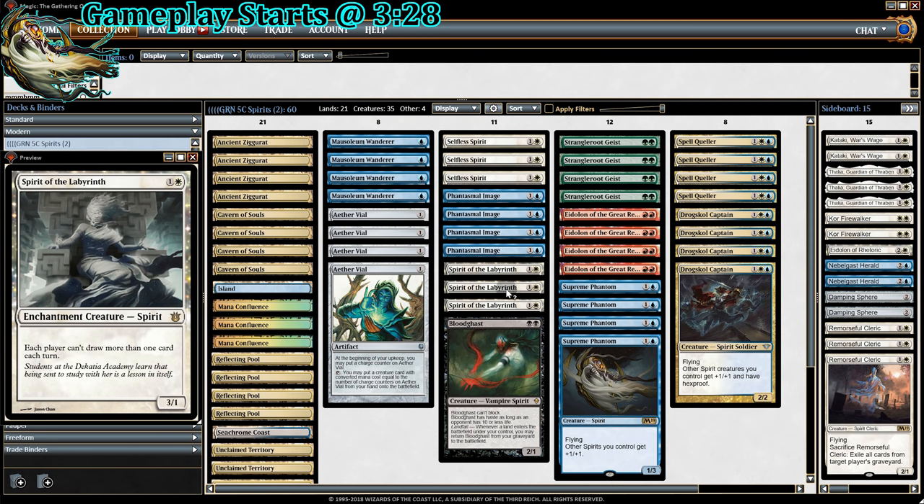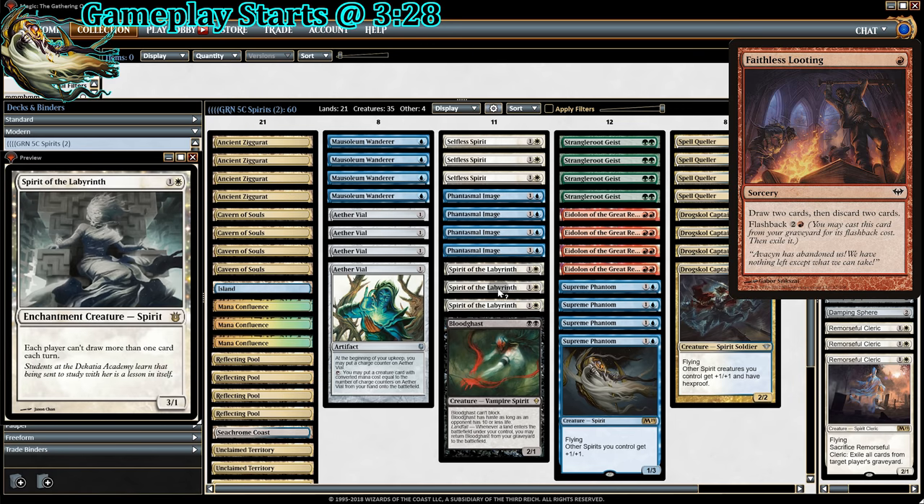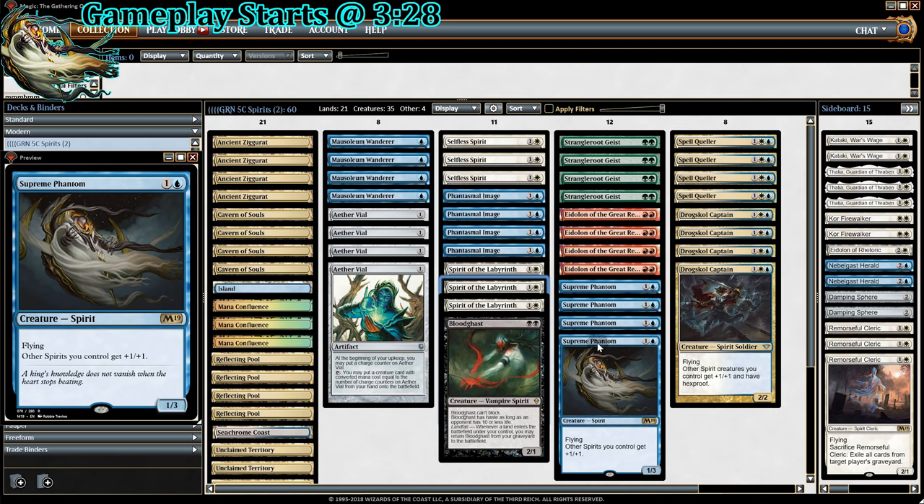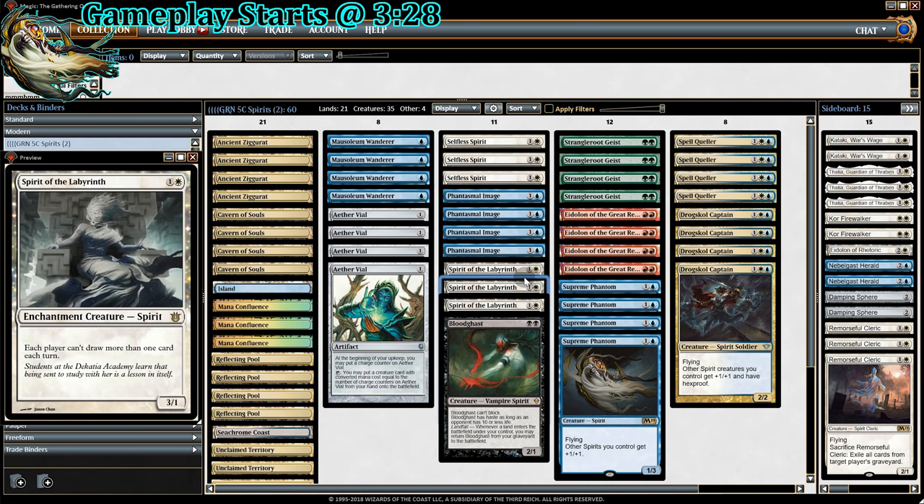Also, Spirit of Labyrinth — players can't draw more than one card each turn. Against Arclight decks that have a lot of card draw like Faithless Looting, Spirit of Labyrinth stops that. At the very least, it's a 3/1 for two mana, which is pretty good considering we have Supreme Phantom and Drogskol Captain to boost it, so it can easily get to like a 4/2 or 5/3. Plus, it's super satisfying when we have Aether Vial out and we Vial this in at instant speed while our opponent's trying to draw.